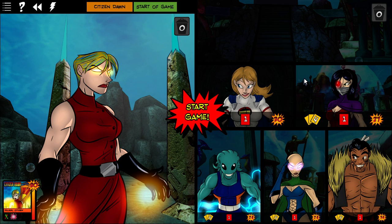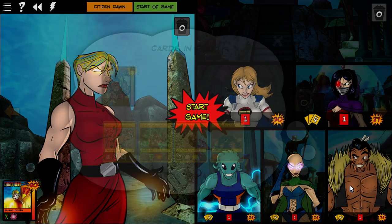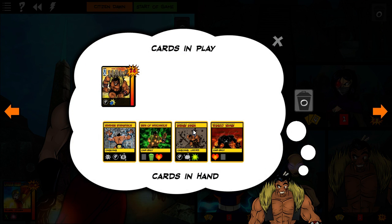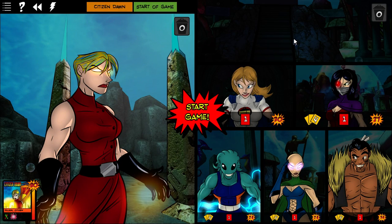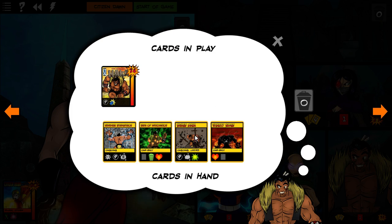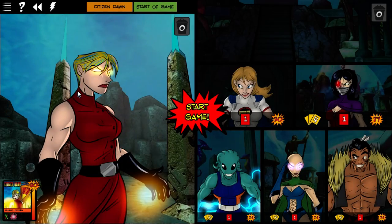So what's my plan for this? Well, I have Haka, and he started the game with Savage Mana. Whenever Haka destroys a card, put that card beneath this card. So what I can do is, as Blood, Sweat, and Tears come out — really, as every villain comes out — I can let Haka get the killing blow, hopefully, since he's at the back. When he gets the killing blow, instead of going into the trash, the card will be placed under Savage Mana. And then I can use the power on Savage Mana to destroy them all at once.